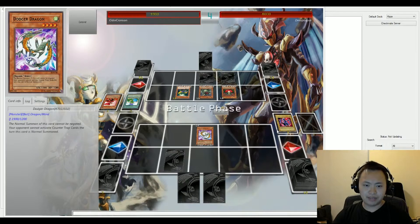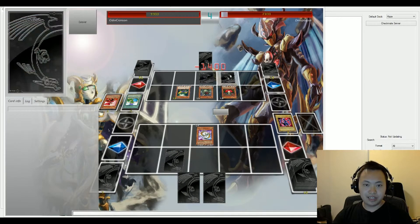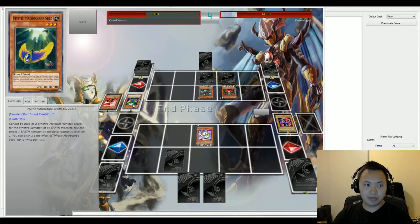Let's look at something on the bottom. Dodge Dragon's going to go ahead and attack. No counter-trap can be activated, so nothing is going to happen with that.